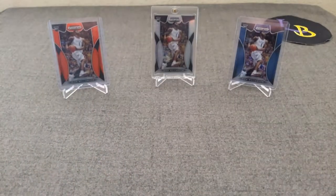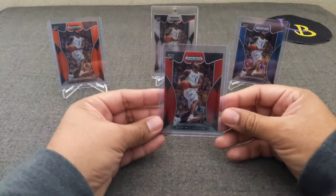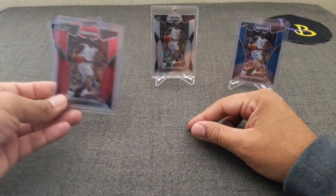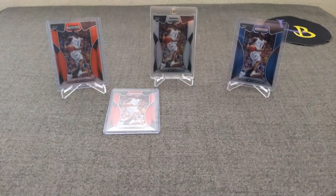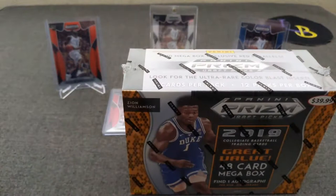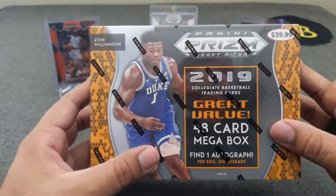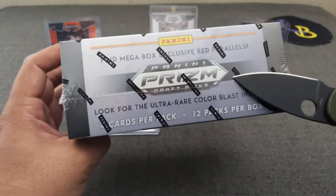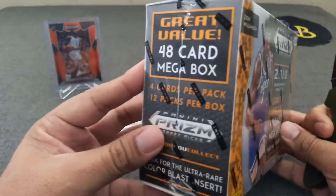Before we go, here are the guest breakers. We got the silver Zion number one, the orange Zion number one, the blue Zion number one, and the red Zion number one. We'll put this guy over here somewhere. Without further ado, let's set up the camera and get ripping. We expect to get 48 cards out of this, one autograph hopefully — not points, hopefully I didn't jinx that. We're looking for a color blast, so that'd be great to get. And with this one we get the red parallels, which is the target.